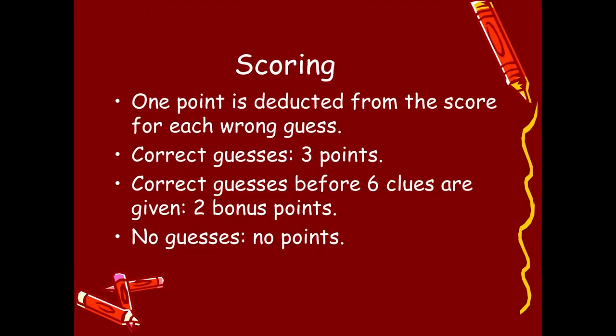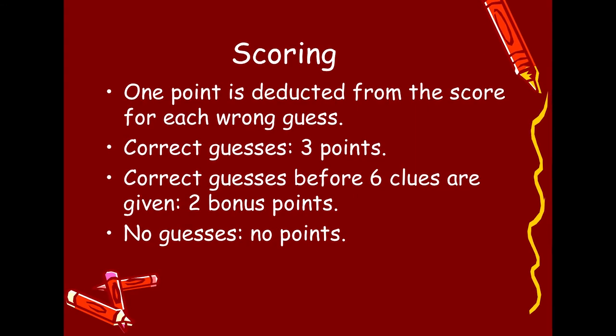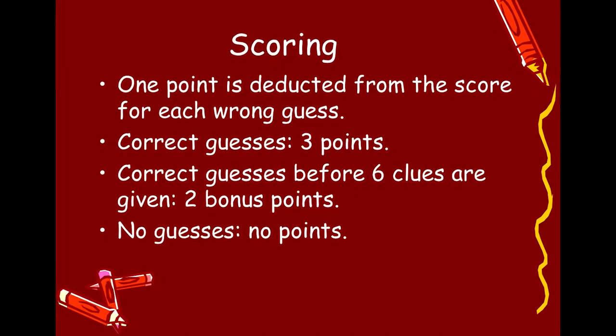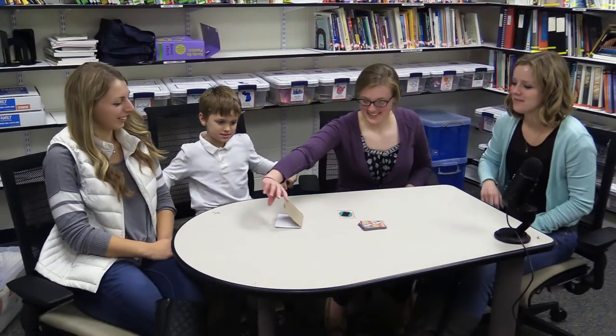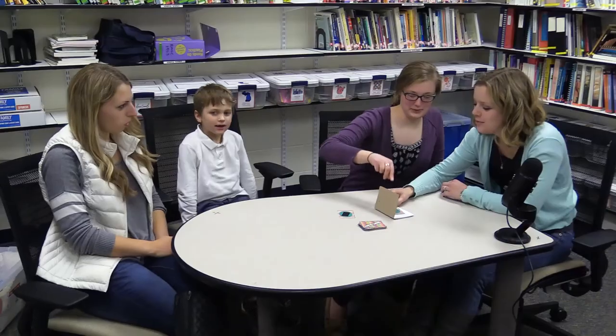Team 2 said the right shape before all the properties were given, so they earned three points for the round plus two bonus points for being correct. However, since they had one wrong guess, one point is deducted, so they earned four points. In some cases, you may not be able to name the shape by the end of the round — show the card, discuss what clues would help you guess the shape, then discard the card. No points are earned for the round. Teams change roles and a new round begins. Play until one team has earned 15 points.